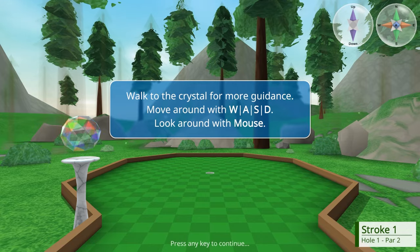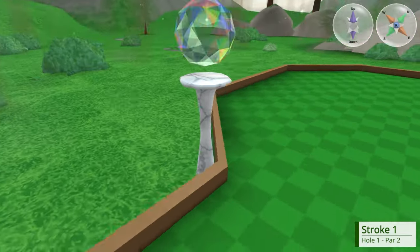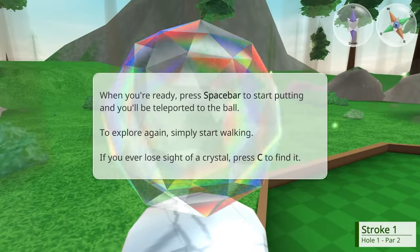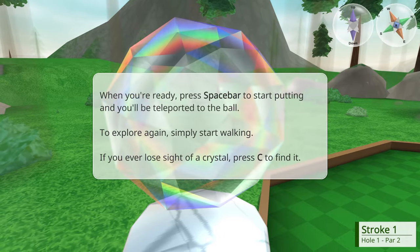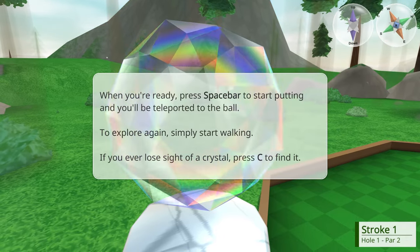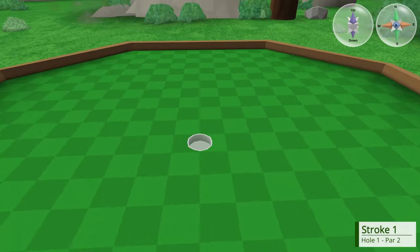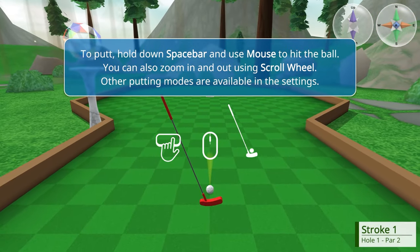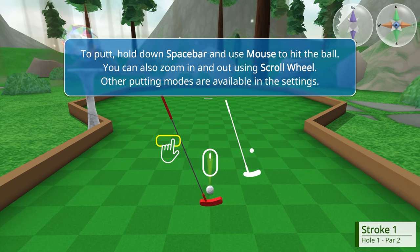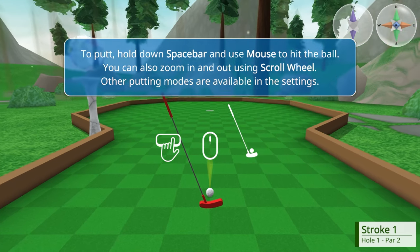Walk to the crystal for more guidance. WASD to move, look around with mouse. When you're ready, press spacebar to start putting and you'll be teleported to the ball. To explore again, simply start walking. If you have a blue crystal, press C to find it. So we can go like this. To putt, hold down the spacebar and use the mouse to hit the ball. Oh, it's one of these ones.